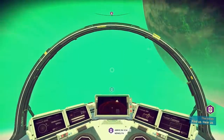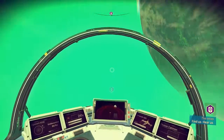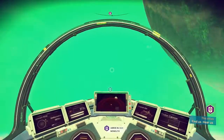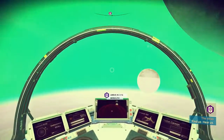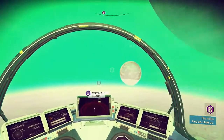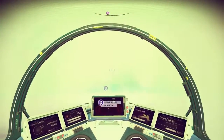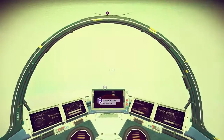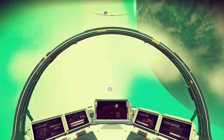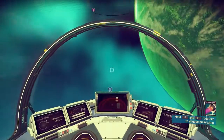So we're heading towards this monolith to see what the Atlas is. The planet is called KD-50 — that's quite a cool name, so we'll keep that the same. Just dipping out into the atmosphere once again, since it's a much quicker mode of transport outside. There's another planet or moon out there. We need to get out of this atmosphere — there we go.